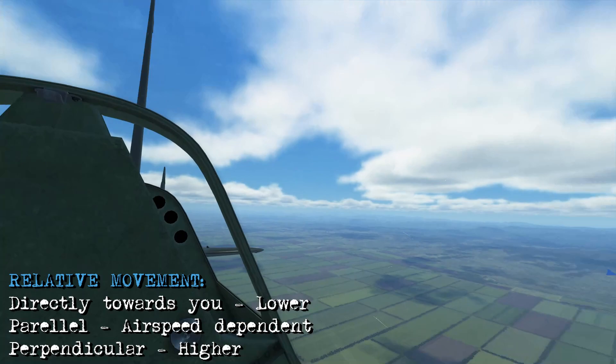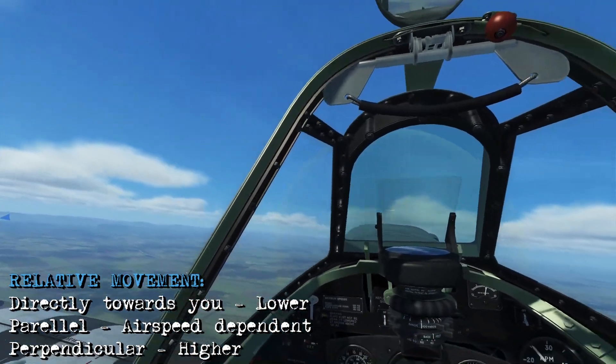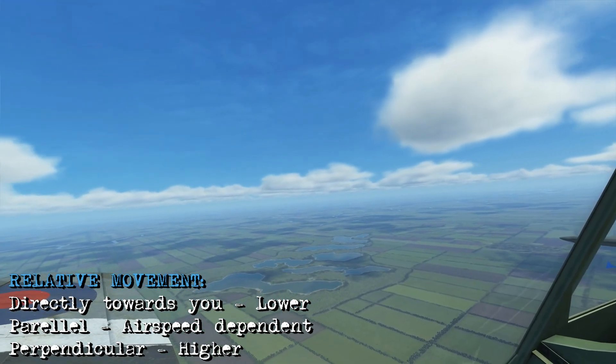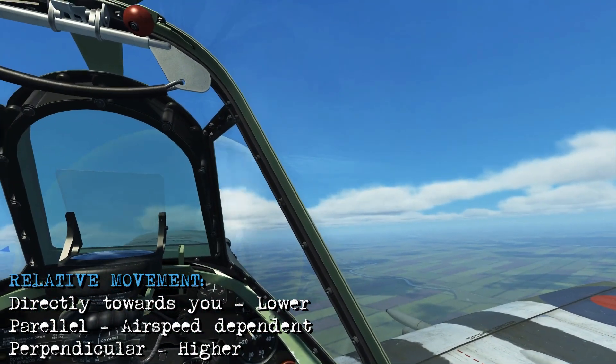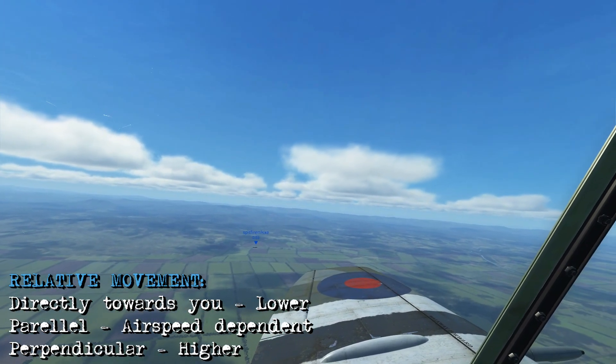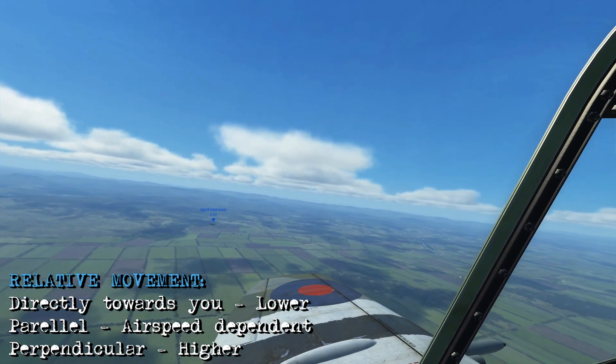The amount of relative movement you see is going to be determined by exactly how the bandit is flying in relation to you. If the bandit is flying directly towards you — whether from the front, back or the side — relative movement is going to be harder to spot compared to if the bandit is flying 90 degrees to your current course.